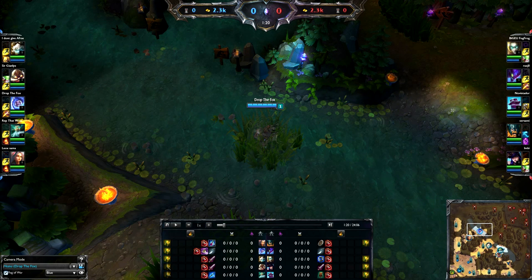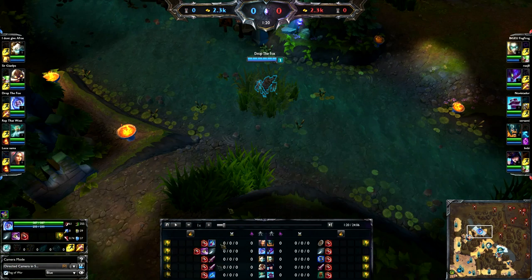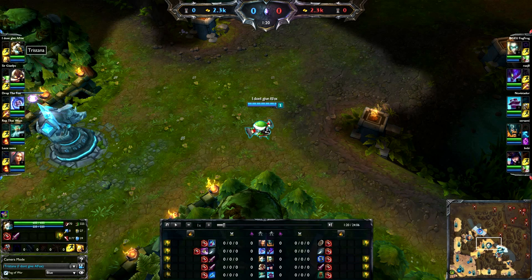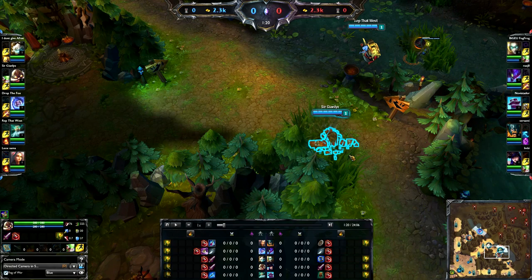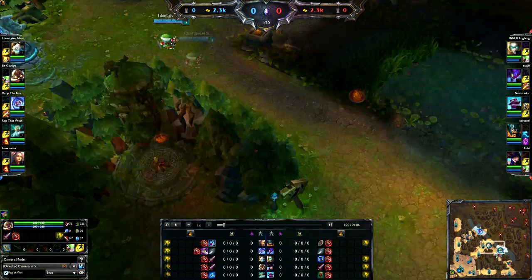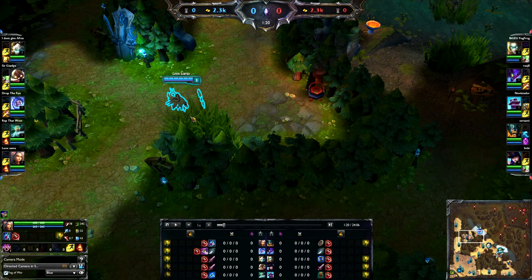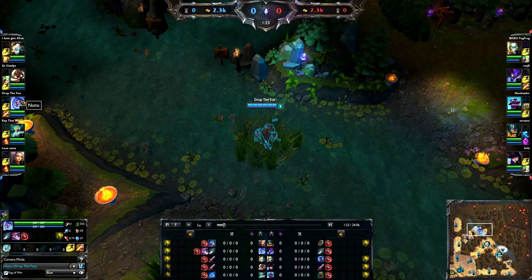I want to talk about stuff which is before the game even starts - specifically why I picked Nunu this game. One of the reasons is that I just wanted to play Nunu, but another reason is the synergy in this team comp is pretty ridiculous with Nunu. We had two AD carries picked in Champion Select, and Nunu's Bloodboil is really, really nice for AD carries, especially auto-attack based ones like Tristana. Corky not so much, but he's still an AD carry so Bloodboil is great on him. Irelia and Jax are probably the two champions with the best synergy with Nunu because the Bloodboil is just so nice on them.